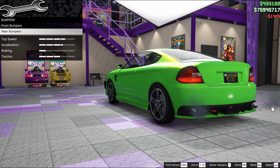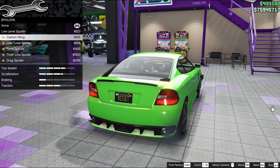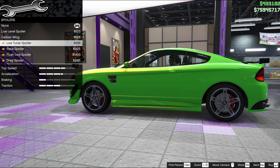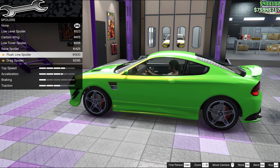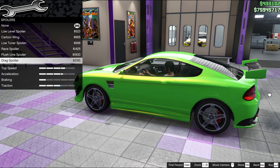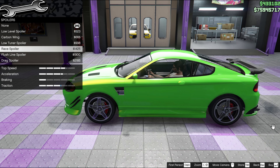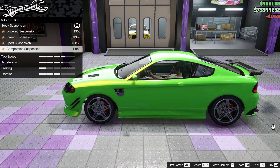Now for a run through of the available spoiler options. That first one is quite nice and subtle, that wing doesn't look right at all from any angle. The race spoiler looks nice and that flush line definitely looks nice. The drag ones may be a little bit bigger than I was going for. In the end I went with the race spoiler as being a nice shape, not too big, and to at least give me some bits of contrast with the green.